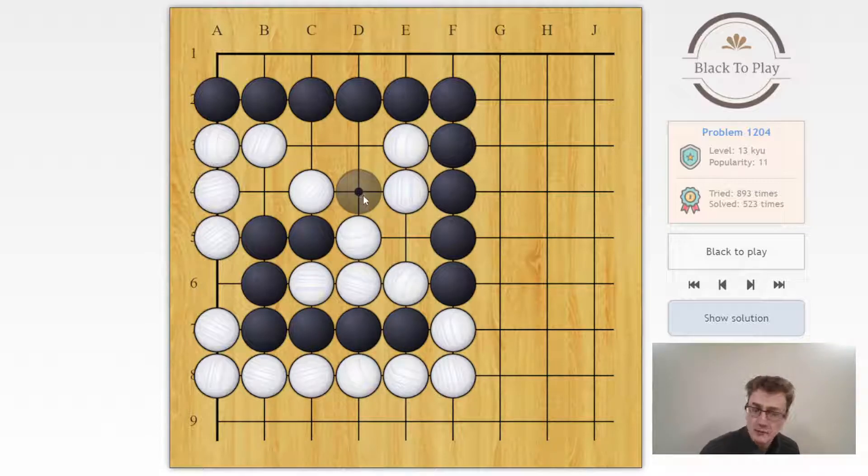So we actually need to start with d4, a throw-in. White cannot connect on e5 because then we'll capture on d3, so white has to capture that stone — accept the sacrifice. Then we can atari, and this time when white connects, because we made white play a move on d3, we have reduced the liberties and we can then follow up with an atari on c3, and then it's a connect-and-die.